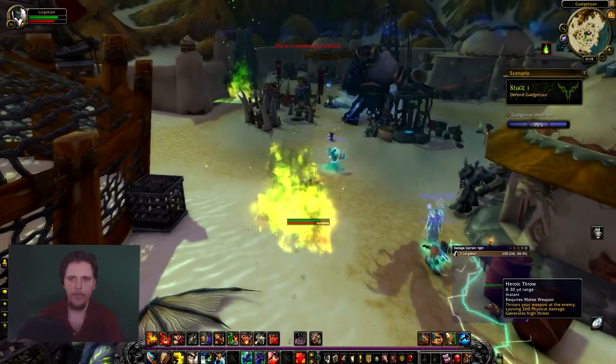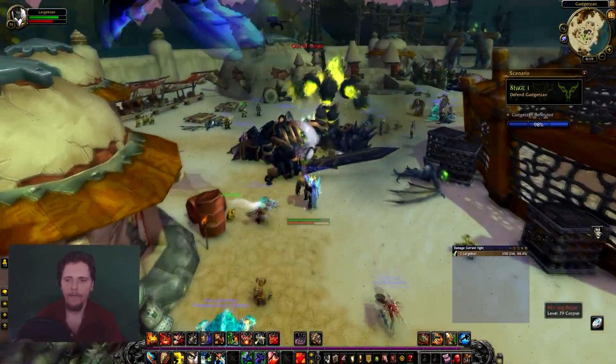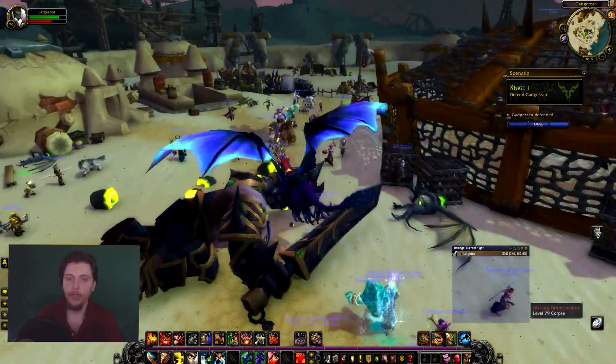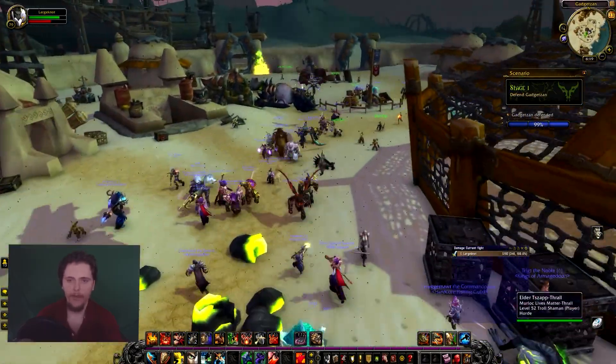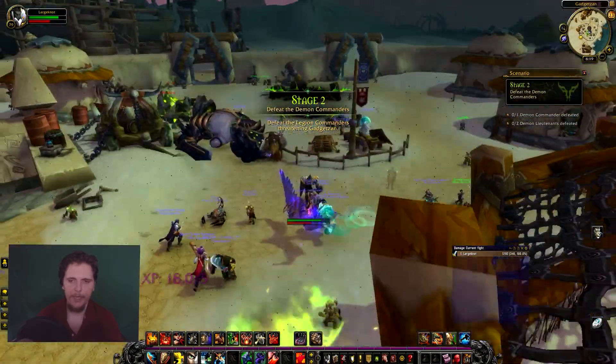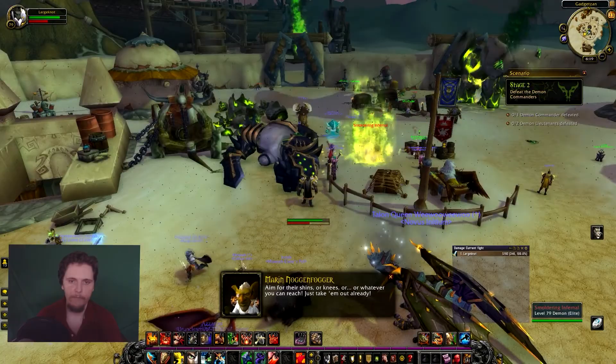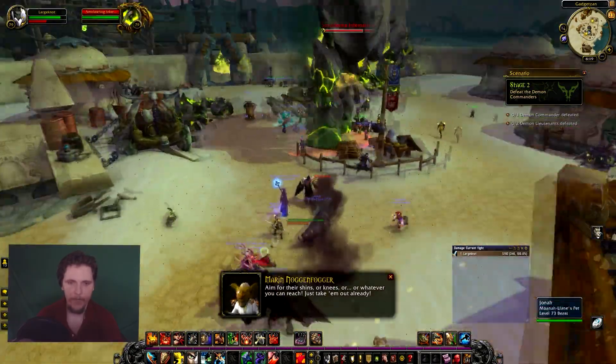It's about to hit 100%, so stage 2 coming up. Stage 2 is defeat the lieutenants and the commander. You definitely want to tag these lieutenants — they give a good chunk of XP. Just tag one and then go tag the other. There's two of them. If you're in Westfall, there's three — make sure you tag all three. Great XP.